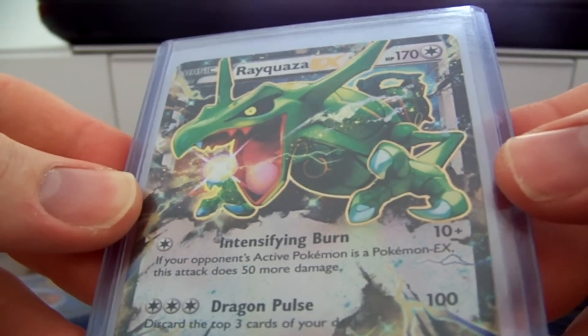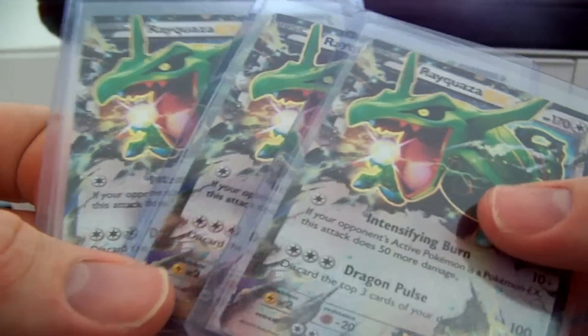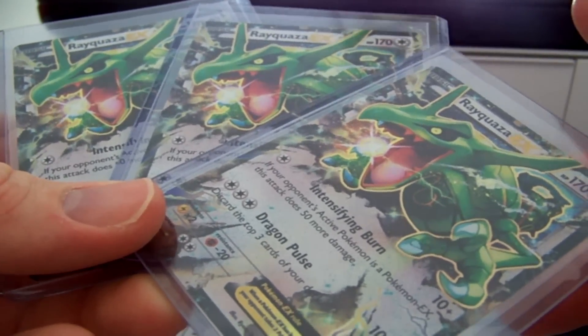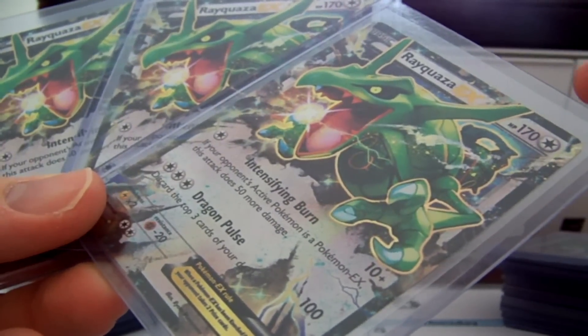Rayquaza EX — pulled three of these. These are the colorless ones. Really like the artwork on that — it's pretty awesome.